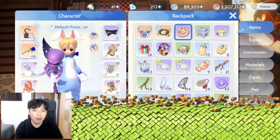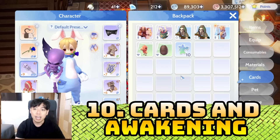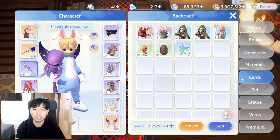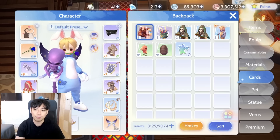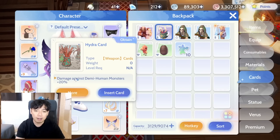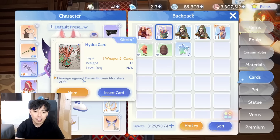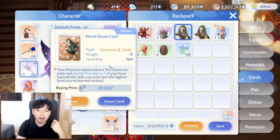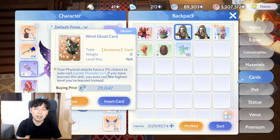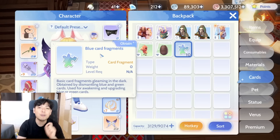Number ten: cards. In my opinion this is one of the most important things for increasing damage because they affect a lot. For example, the Minorous card increases damage by 18 percent, the Hydra card increases damage to demi-humans including in PvP, and the Wind Ghost card gives a chance to cast another skill whenever you attack.